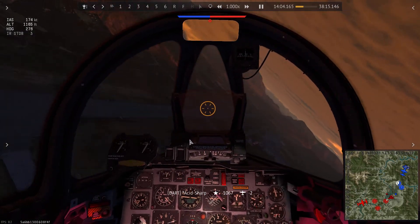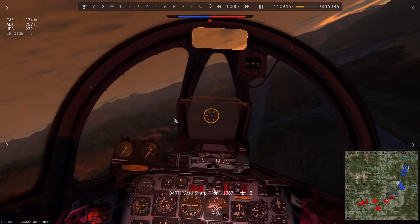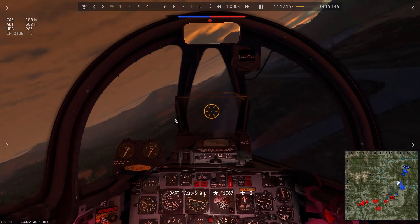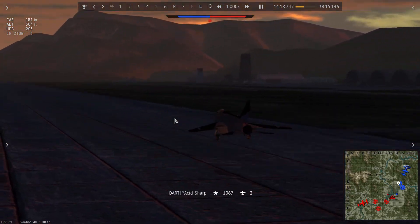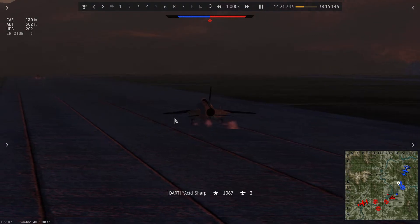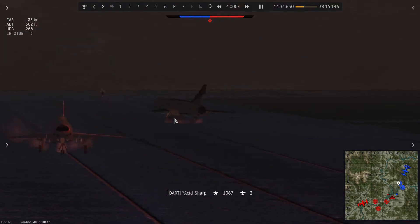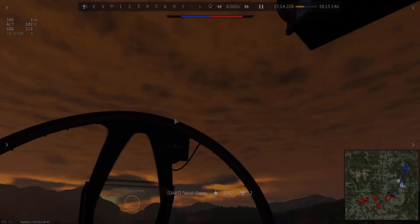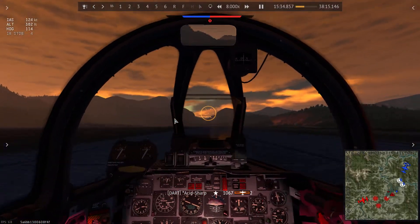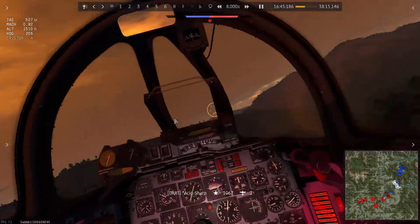Landing the F-100 Super Sabre can be a little challenging at first because it retains energy — it's insane how much energy it can retain, it's so hard to lose speed. I know I have no engine, so if I miss the runway I'm screwed. I'm using all my airbrakes making sure I can stop — and I did. That was a very pleasant landing, actually. Scary experience, I would rather have that not happen.